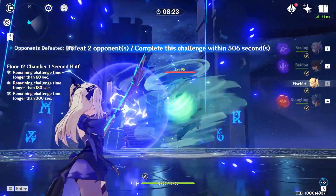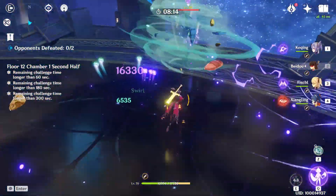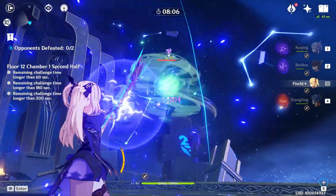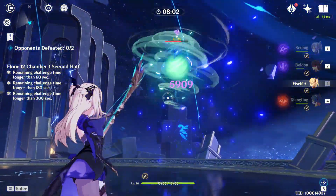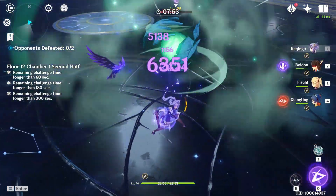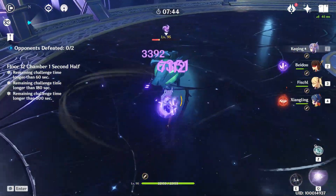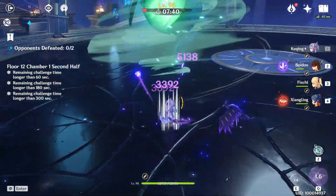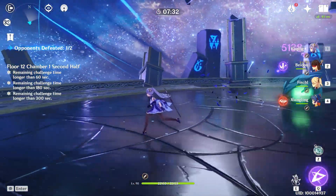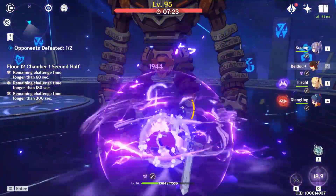For the second half there are two things you can do to save time. The first is to bring an archer so that you can get more damage on the Eye of the Storm while it's flying around, and Fischl is especially good here because her Raven keeps attacking the enemy even if it's in the air. The second thing is to not bring a physical main DPS in this half because the Rune Guard has a 70% resistance to physical damage.